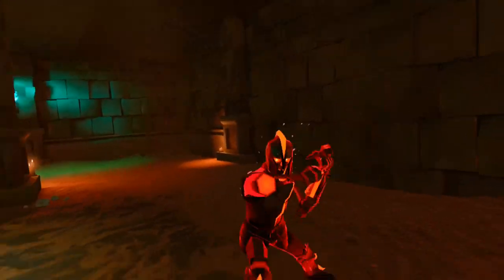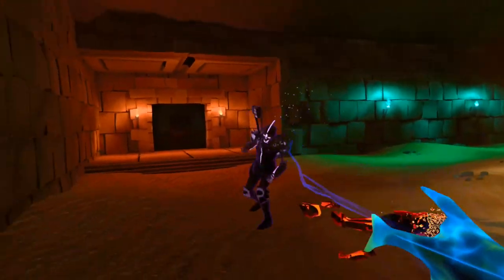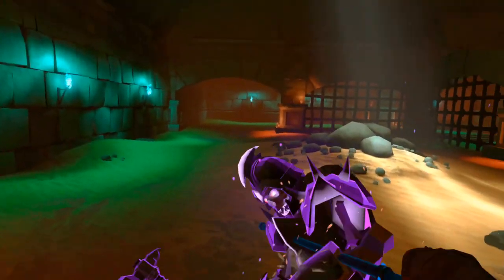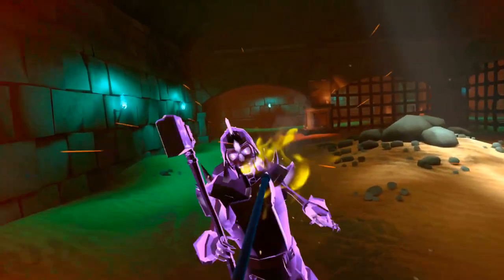Okay, now in here, let's see what we can do. I'm gonna save the chrono staff's ability for the really tough enemies, like this guy here. We'll slow this guy so we can just whack him to death. Oh, and yeah, he's back up — there we go, got him down.